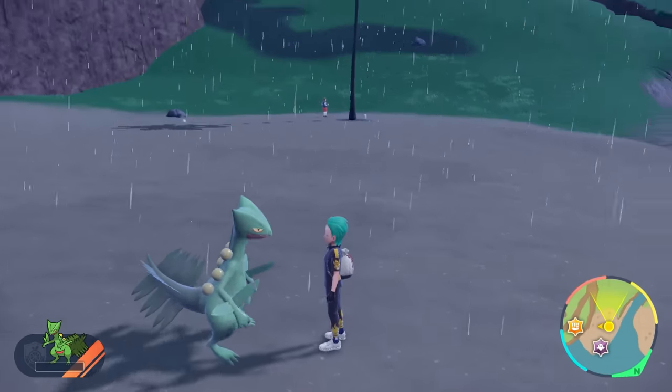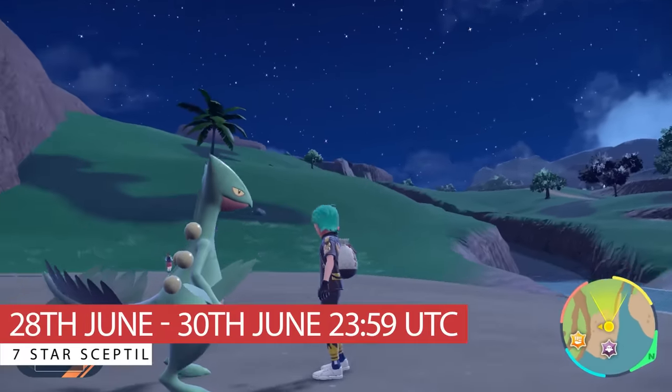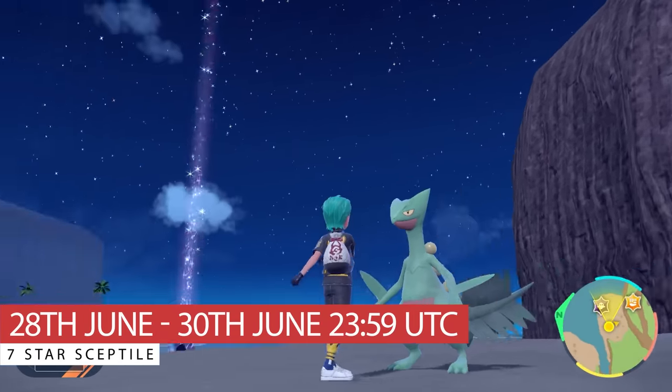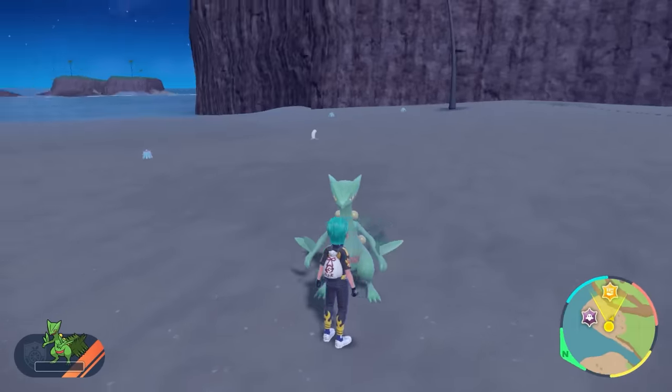The 7 Star Terror Raid event for Sceptile is now running in Scarlet and Violet over this weekend. It will be running from the 28th of June until the 30th, and it will be this first phase where Sceptile will be making its debut as a Mightiest Mark Pokemon.